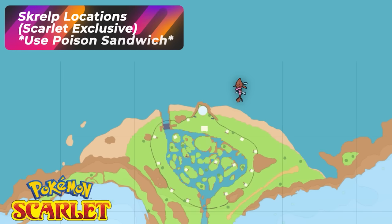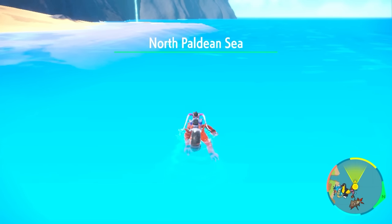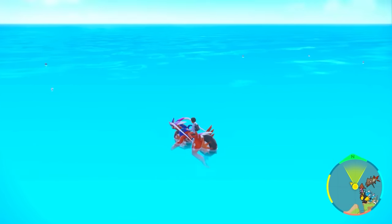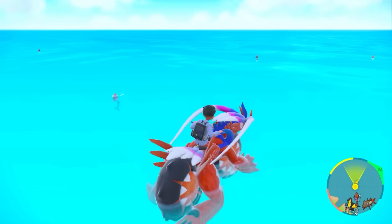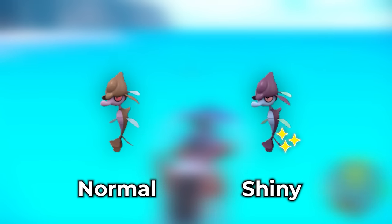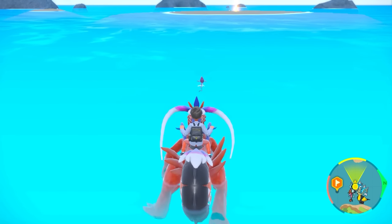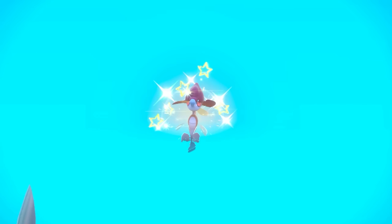If you want Skrelp, it's pretty much everywhere in Pokémon Scarlet — these entire water spots on the map show you where Skrelps are. Scarlet players only: look for the shiny like shown, despawn a group and respawn it back, going back and forth until you get the Shiny Pokémon you want. Eventually Skrelp evolves into Dragalge, which is a Poison Dragon and loses the water typing.